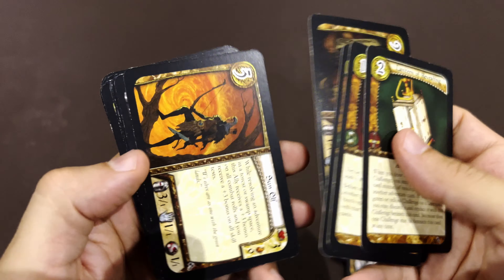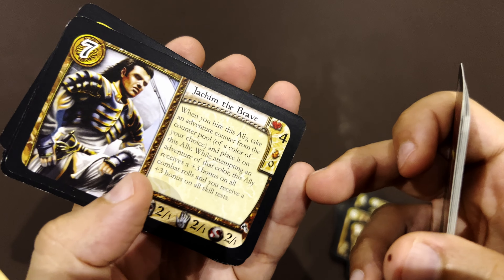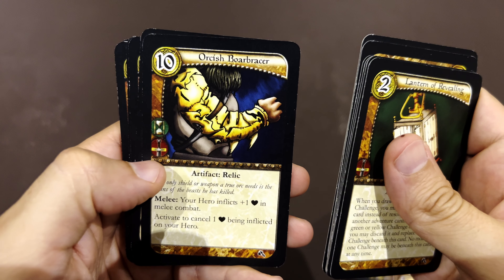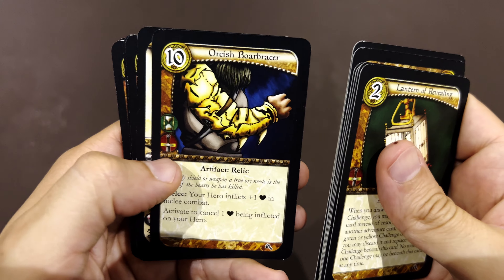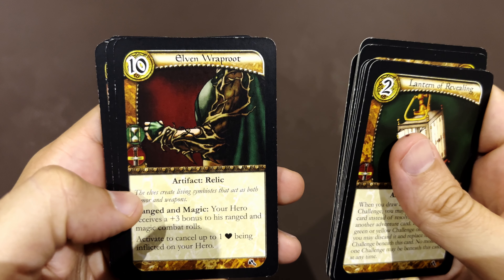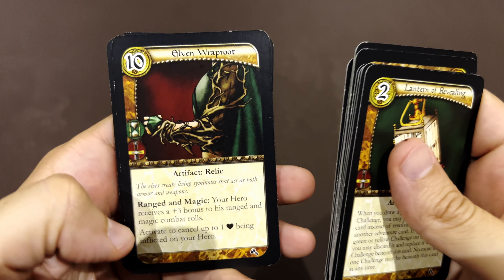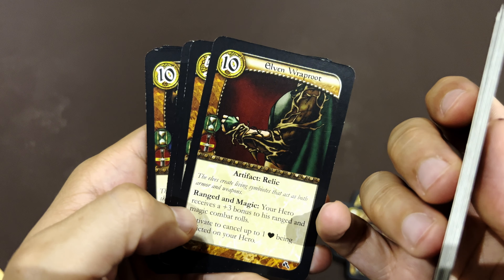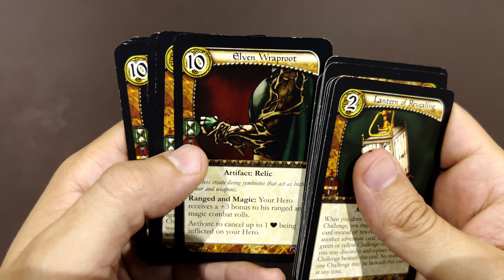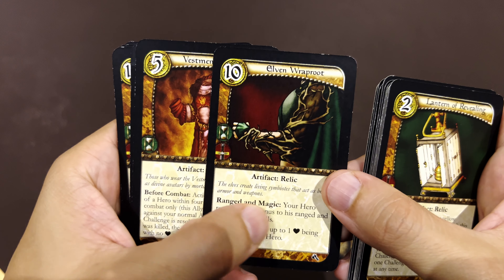Sun Elf. Jackim the Brave. Sphere of Vision. Orcish Bork Bracer. Guardian Dog — Elven. Rap Root — it's a relic, but also an artifact relic, so it has two icons there, which is strange. Does it occupy both auto slots — as a weapon, and ranged and magic? Take care of your resources with that one.